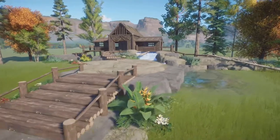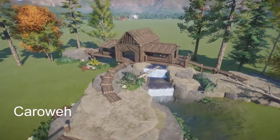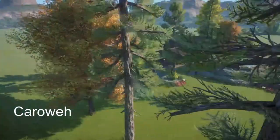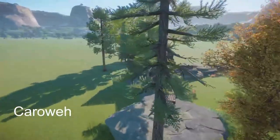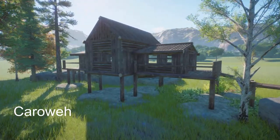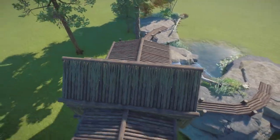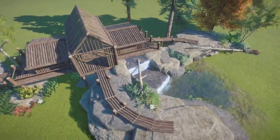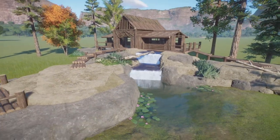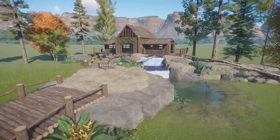Next we have Monkey Lodge by Carrawa. You can bring this into your zoo for right around $8,000. This would be perfect inside of a monkey habitat. Thank you so much for bringing this to the Steam community.